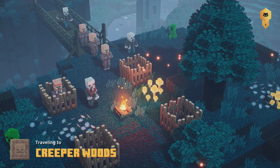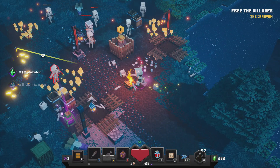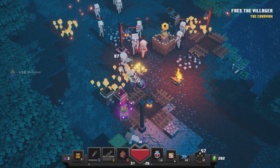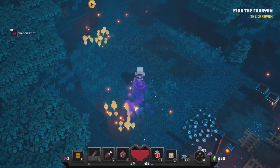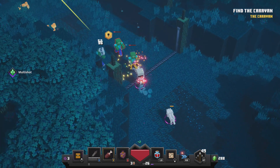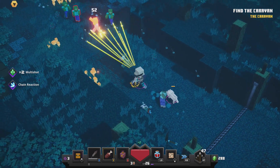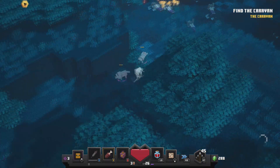First of all, we've got to find the map scroll in the small dungeon in Creeper Woods. Go into the level and make your way through until you rescue the first villager. Once you've done that, stick to the left-hand side of the map. There's usually a fork on the left-hand side just after the barrier, and that's where you're going to find the small crypt where you get the map for the Creeper Crypt.